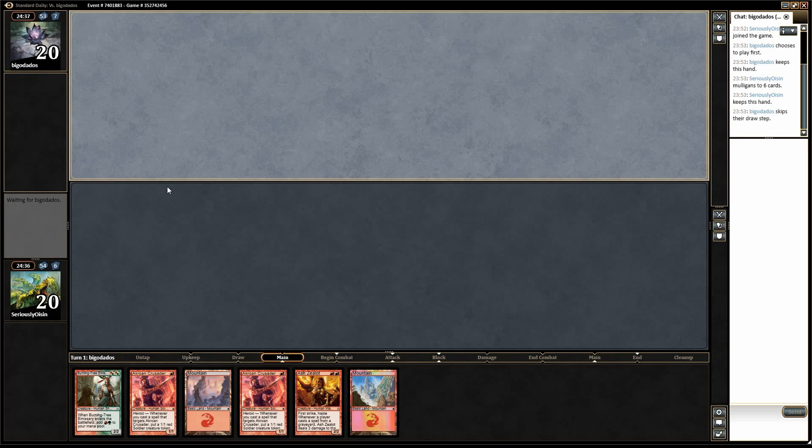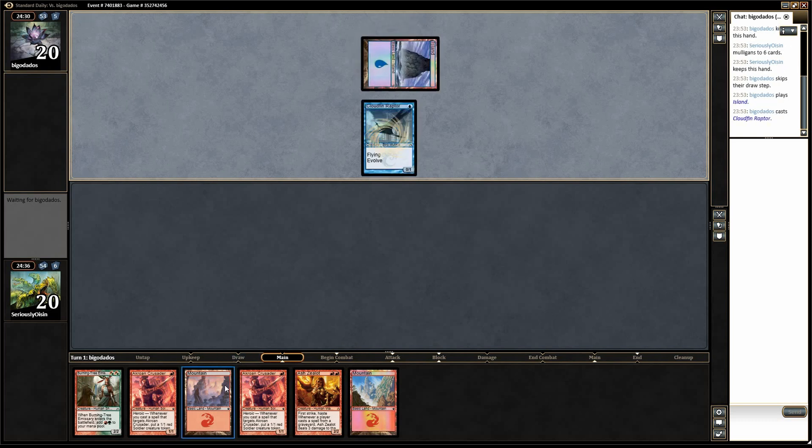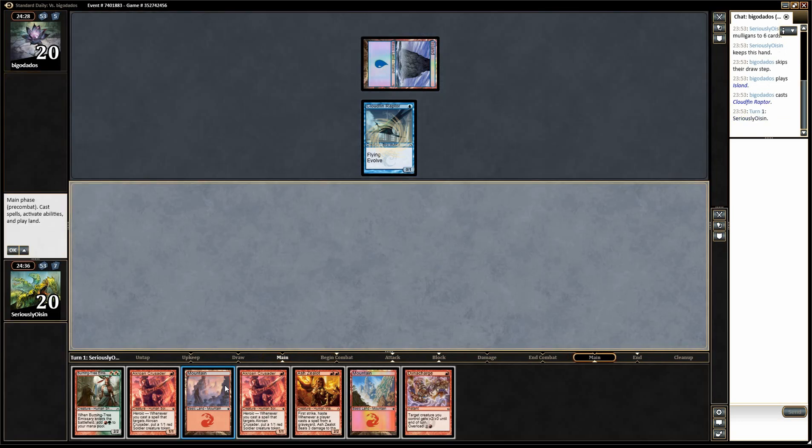You don't need a ton of cards to have a very efficient hand. Very strong hand. They play an island — oh, it's monoblue. Monoblue we can deal with, I think.